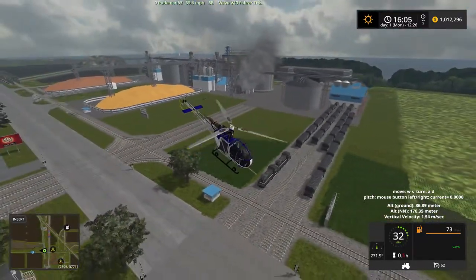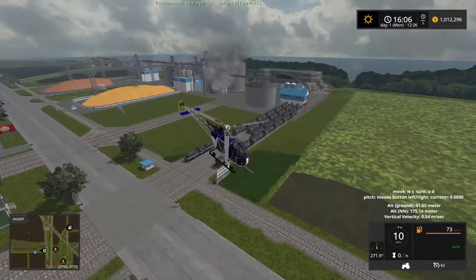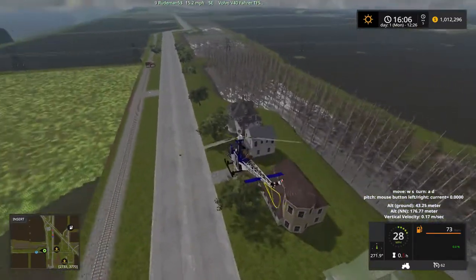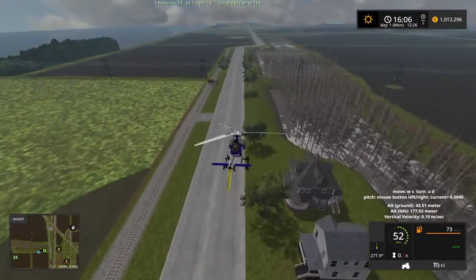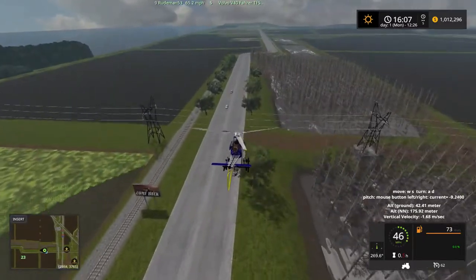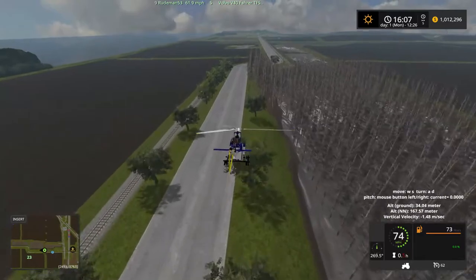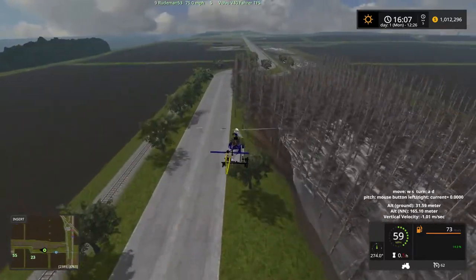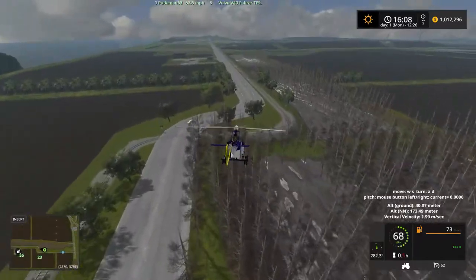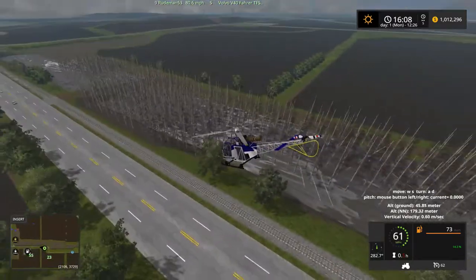There's another train depot there. That thing over there is a major grain production, farmer co-op sell point. And then again we have some more trees and water. At some point in this water and tree situation, there is a forestry camp — forestry production. I don't know what that's all about.